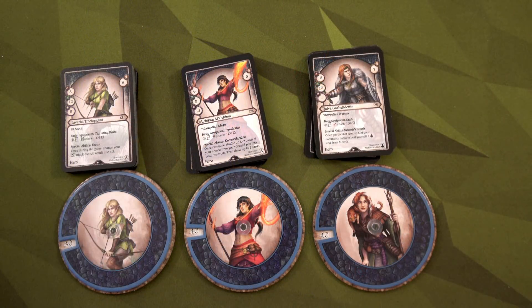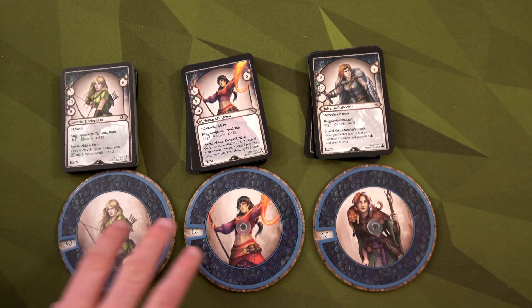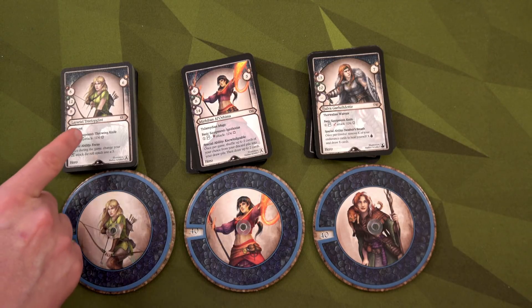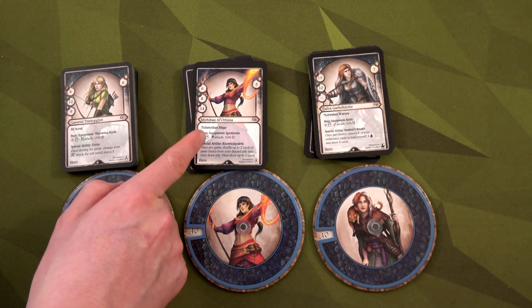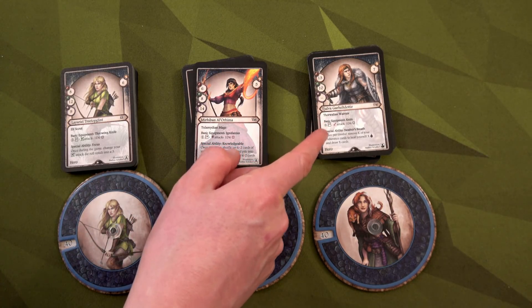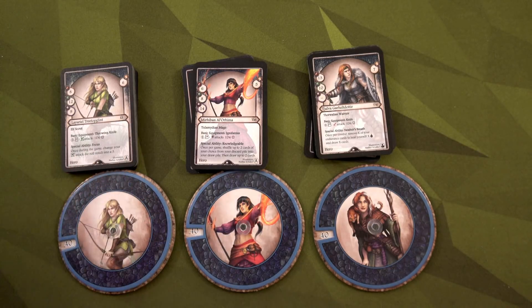First, determine how you want to play: duel mode or adventure mode. I'm playing solo in adventure mode, so this is co-op — we all work together to get through an adventure. I'm going to play with three heroes. I decided to do an all-female cast: Leriel as our archer, Mithraban as our sorceress, and Tajalva as our warrior. They all play very differently and have different strengths.